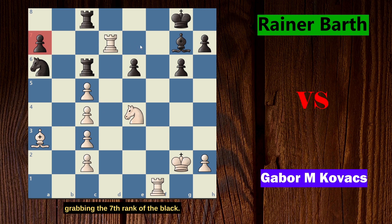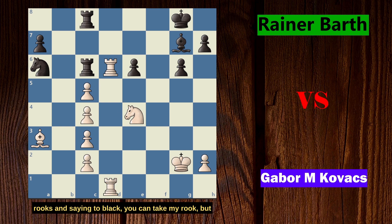Game continued with R6 on c7 — black doesn't want to allow the rook to stay on the 7th rank. White played Rd6, and game continued with Rc6, with the idea to remove the rook from that dangerous position. White now played Rf to d1, doubling the rooks and essentially saying to black: you can take the rook, but the rook will be on the same spot after the trade. That is why black played Bf8, trying to remove the rook from the 6th rank.